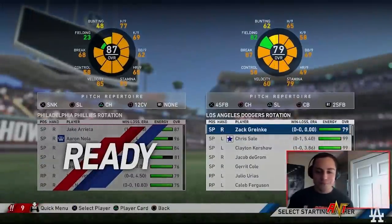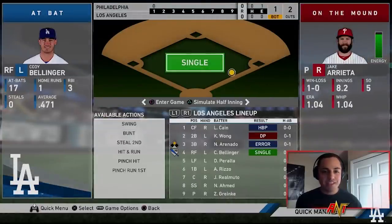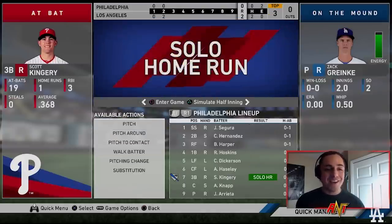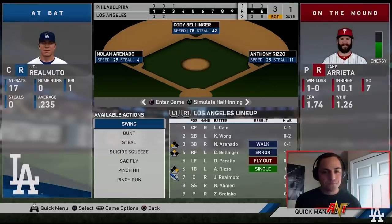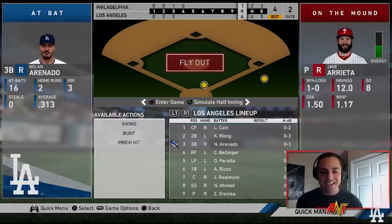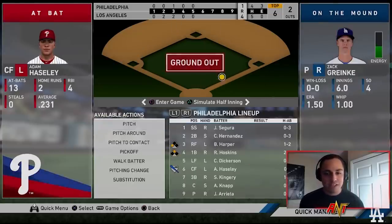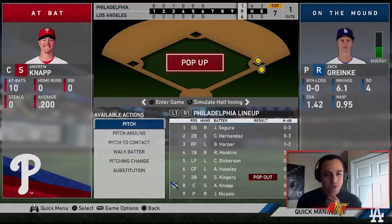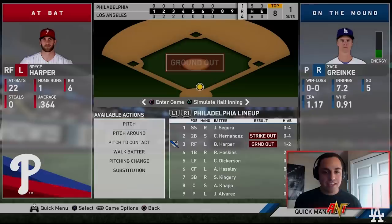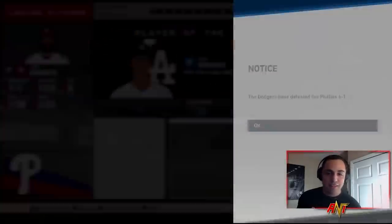Taking on the Phillies in the postseason. We let Gold Glove winner Zach Greinke take over. Runners at the corners — two runs score thanks to Nick Ahmed, who hit under .200 for the year but is delivering big hits. Bases loaded and Ahmed keeps producing — four RBIs on the day. Greinke is feeling it, we've got a three-run lead and keep him going. We win the series and advance to face the Braves.